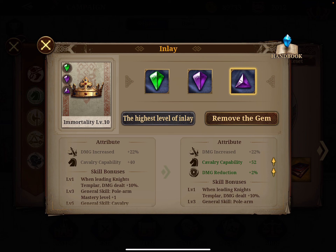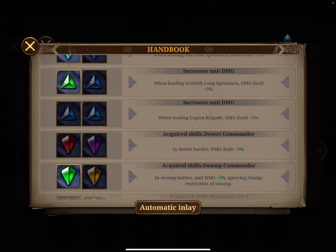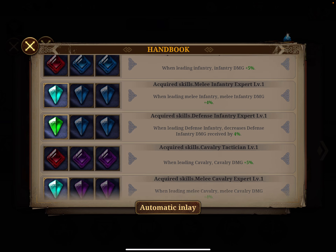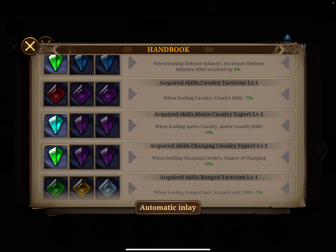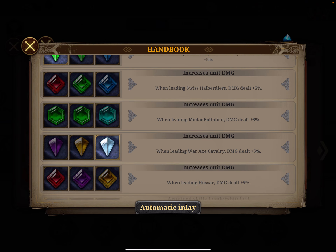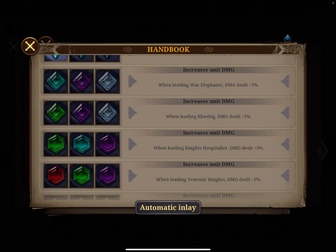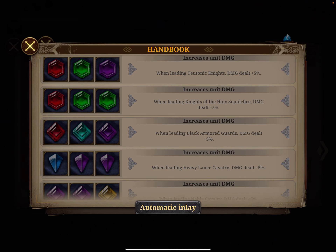In my case, I gave Richard two purple and a green because I want to boost the cavalry charge benefit. Going down the values, with two purple gems and one green, you can acquire the skill 'Charging Cavalry Expert Level 1,' which gives an extra five percent. This is an intermediate option and still a useful skill, but my actual game plan is to eventually go for a better combination further down the list.